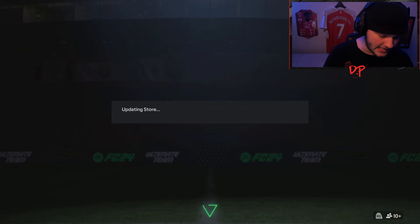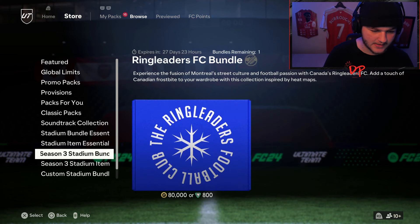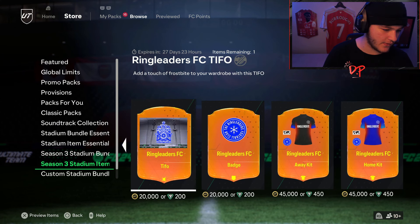They are found under Custom Stadium Bundles — not under Season Three Bundles yet. You have to scroll all the way down to Custom Stadium Bundles to purchase it.